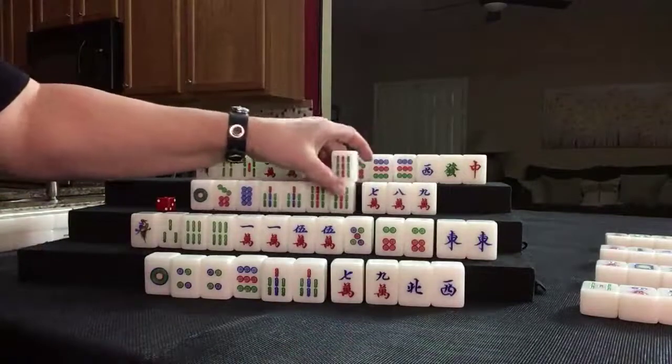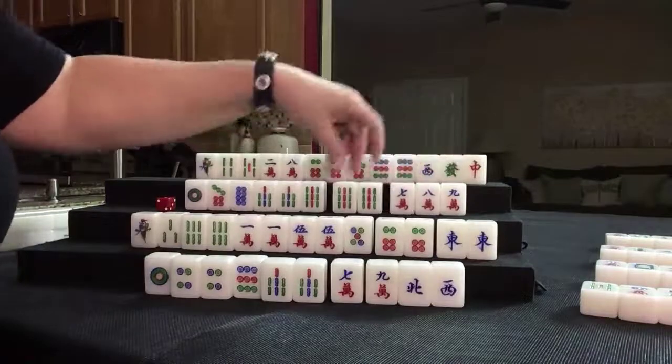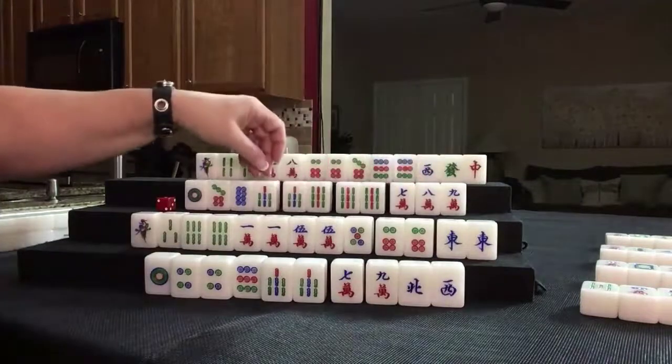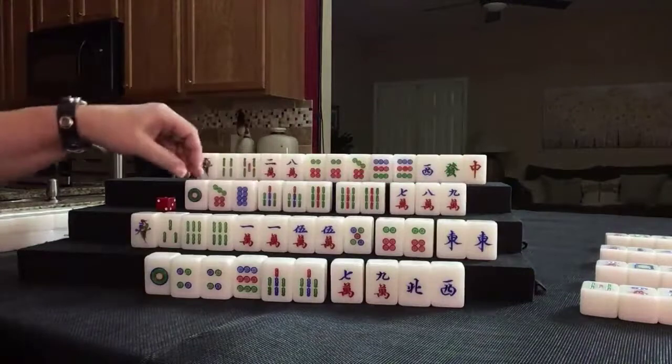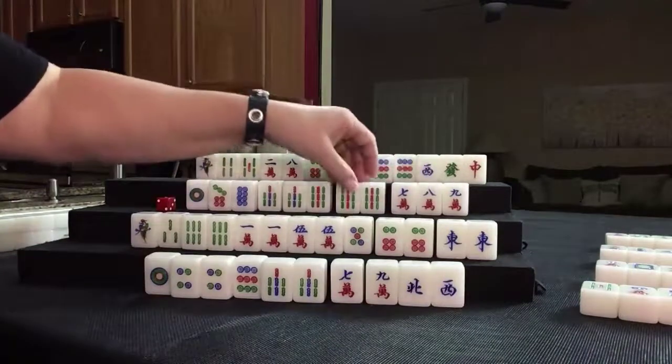Nine bam — wow, that's a good pair there. 7, 8, 9, pair; 7, 8, 9; 7, 8, 9. We really don't need that. 7, 8, 9 — pair nine; 7, 8, 9; 7, 8, 9. We need an 8 bam and a 9 dot.